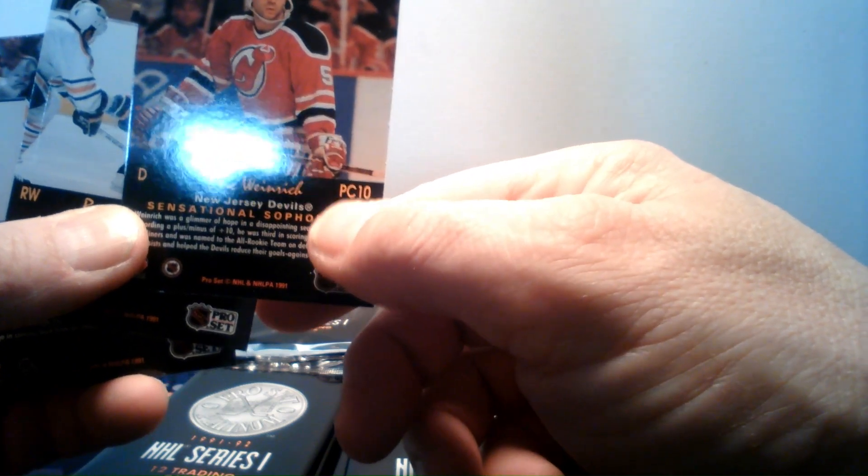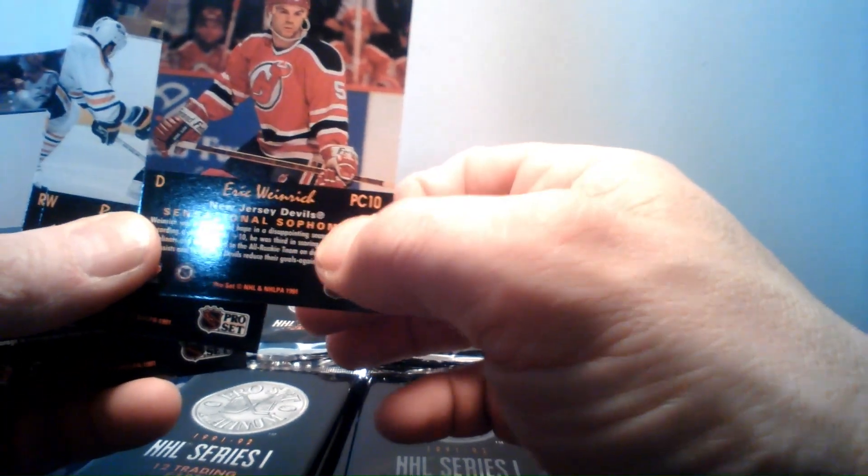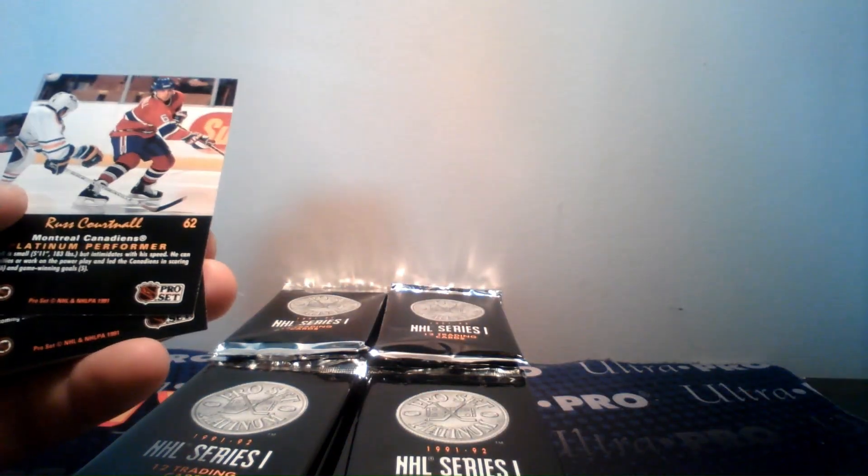PC10 - so they are the last card in the pack I guess. Eric Weinrich. There are 20 PC cards total: the first 10 are in Series 1, the second 10 are in Series 2. This is all Series 1 so we got a PC card out of the first pack. Shanahan, the Rangers, Howard, Chuck, Mark Recchi, Paul Coffey, Carbonneau - here we go.